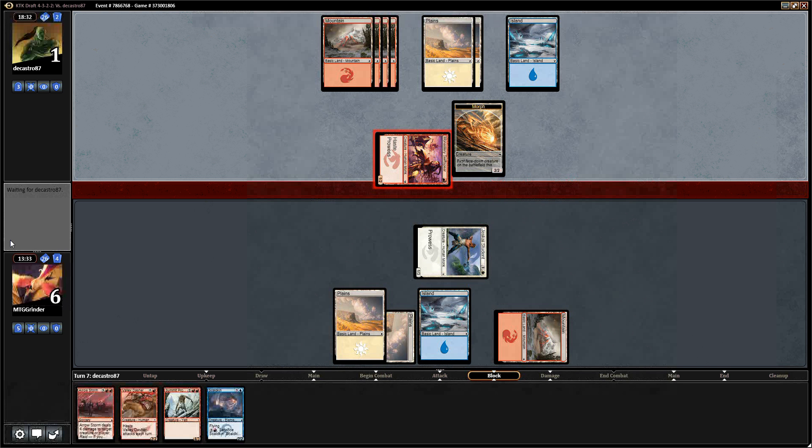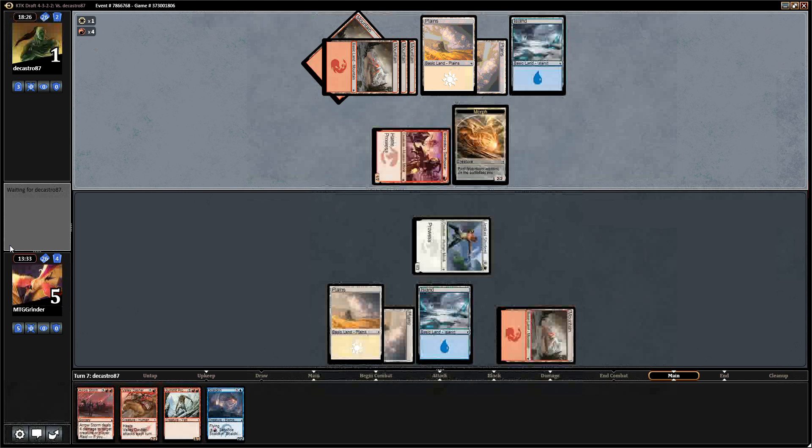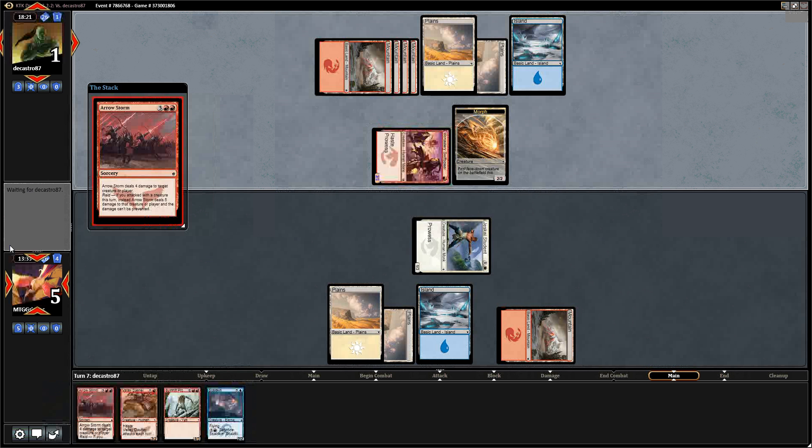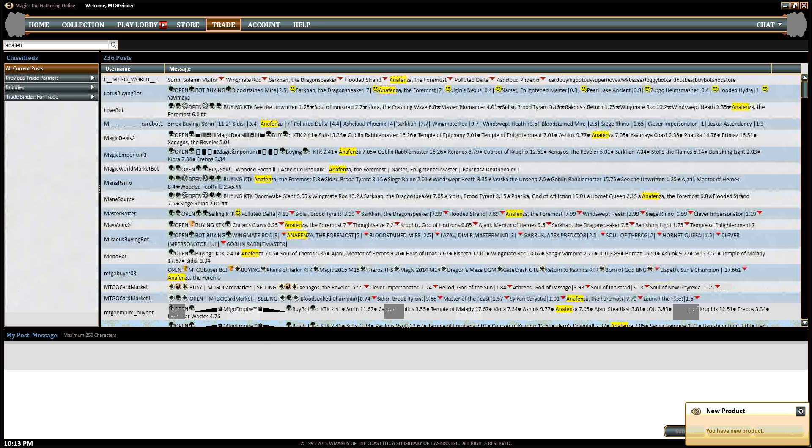Our opponent doesn't have it, which gives us a turn. We've got to have a guy though, surely. Not my game there, guys. That's a trade-off — this is an offense. I'm going to come back, we're going to run another draft.